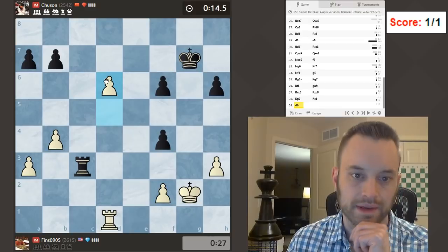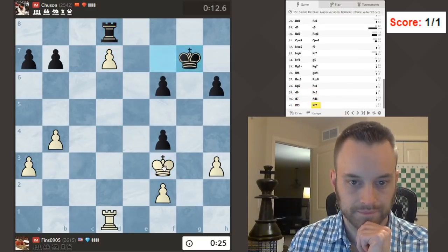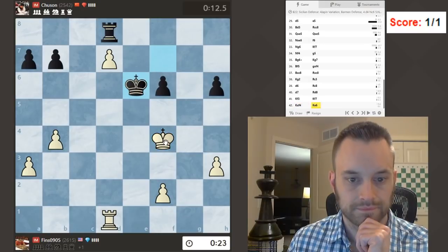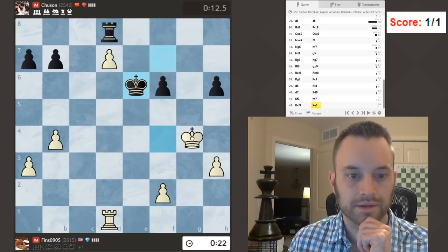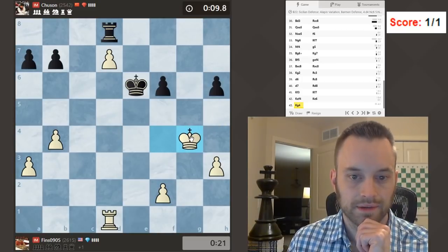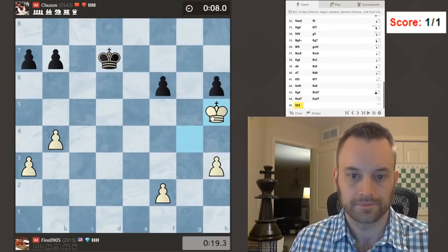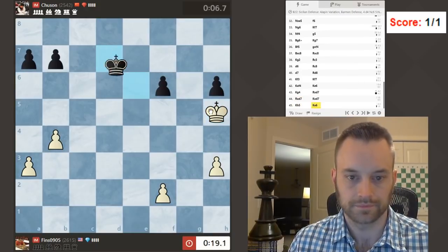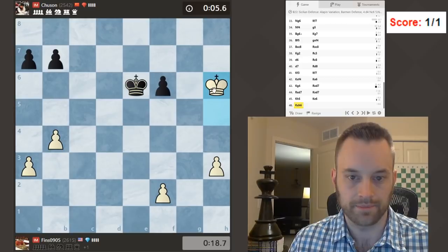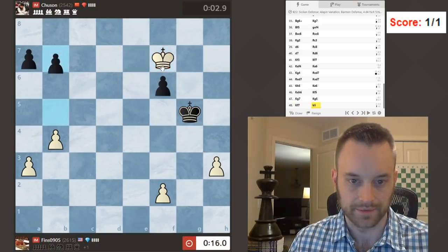I don't think he can get away with this — this rook's going to have to go back. Okay, now this is winning, I would think. Yeah, I'm too active here. Go after the h pawn. No breakthroughs really for him. We'll stay close to his f pawn, no problem.